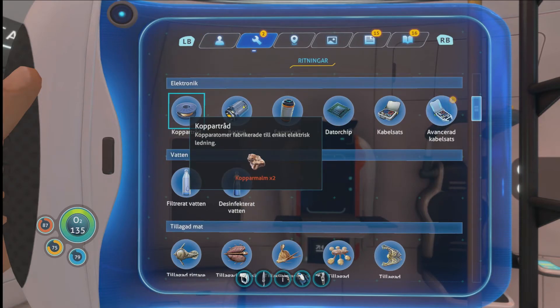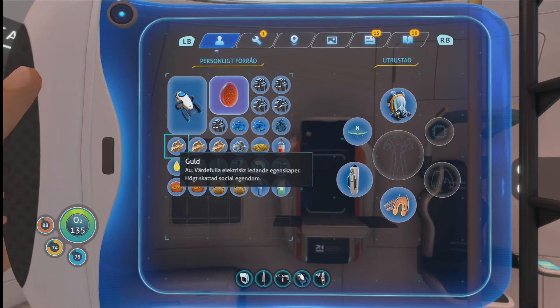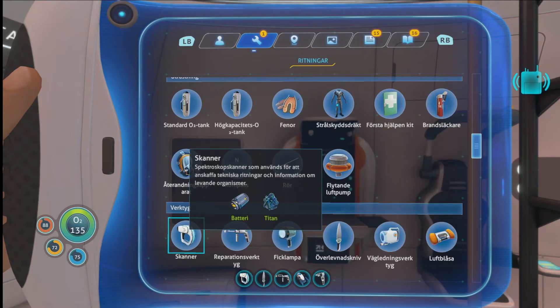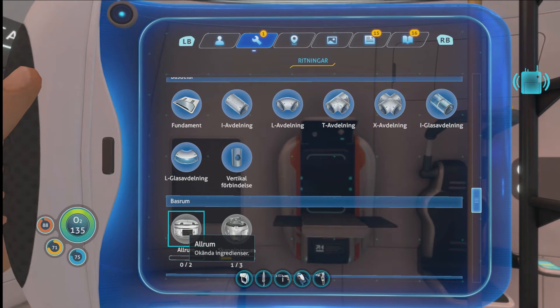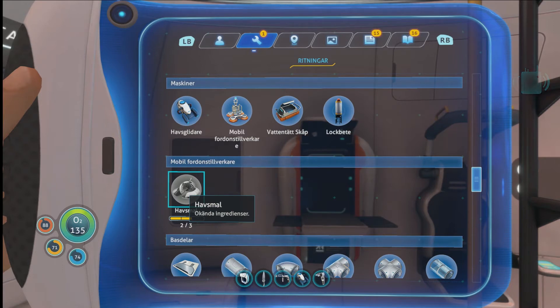Right, we got the habitat builder. And we can also make the advanced cable kit - need more computer chip and cable kit for that. I need a lot of... we're gonna have to be making one of those rooms that can have... oh no, I need to discover it apparently. Also the sea moth - you know what we're gonna do, we're gonna do a quick expedition toward the gun island region and see if we find anything useful. I know a couple of locations for wrecks over there.